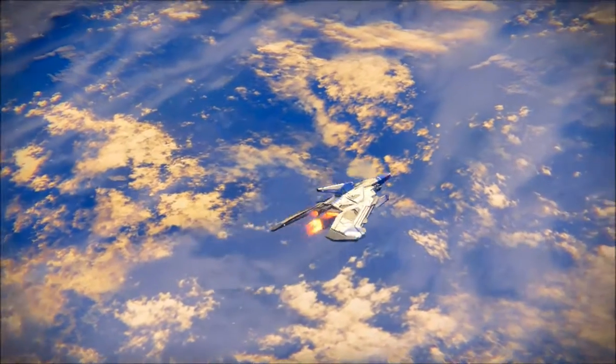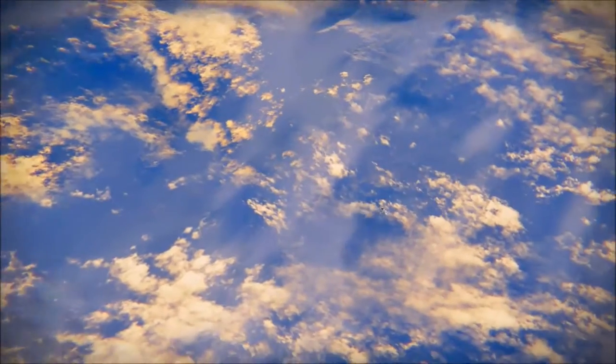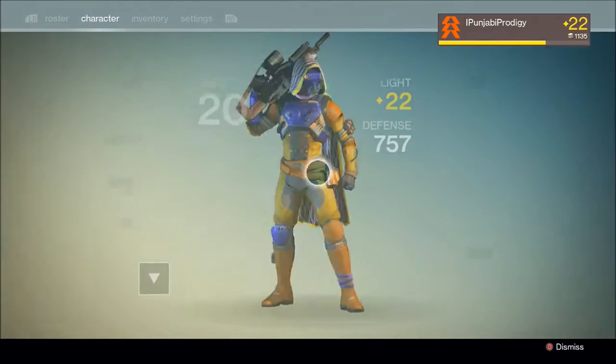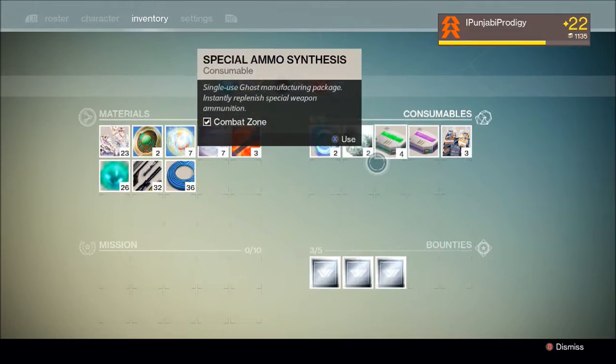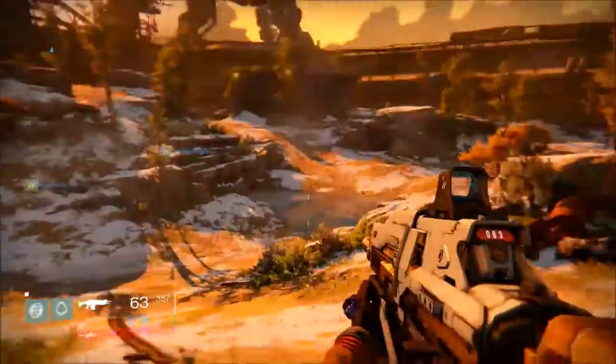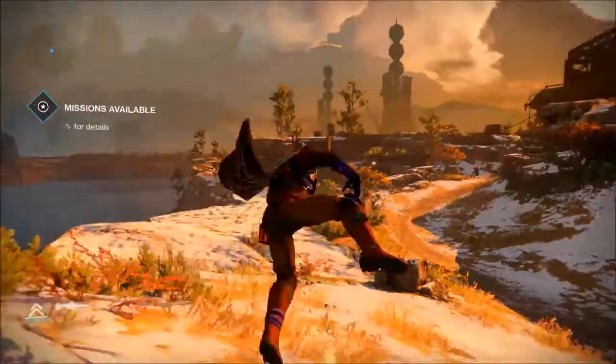Basically you want to use your Black Wax Idol — they do drop it if you don't have it. As soon as I spawn we get double the glimmer for killing hive majors, and basically that is right here — we can find Black Wax. I'll just use it now so it lasts for 10 minutes.